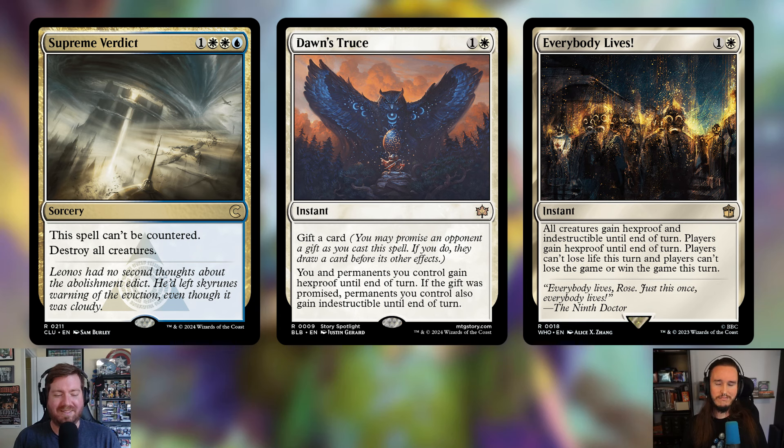Everybody Lives is going in for one and a white — an instant. All creatures gain hexproof and indestructible until end of turn, players gain hexproof until end of turn, players can't lose life this turn, and players can't lose or win the game this turn. As a group hug deck, this is the perfect way to say 'that person is about to pop off and win — nope, everyone lives.' Very on theme.